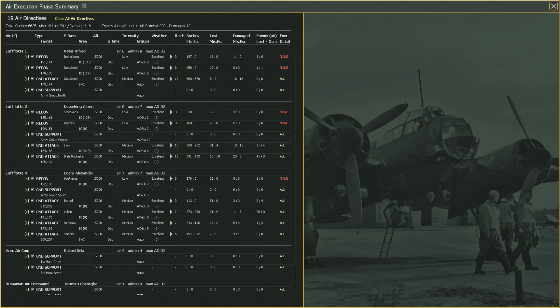Today we're going to be talking about reports and all of the different information that you get in the game. I've had a lot of requests for this one — let's go through the reports and talk about what all of that information means. I'm going to start with this report that pops up after air execution, since we start with an air planning and air execution phase.